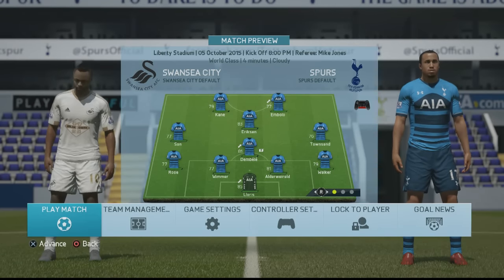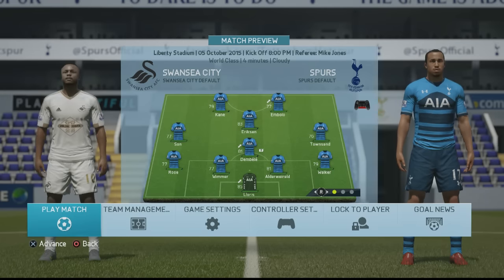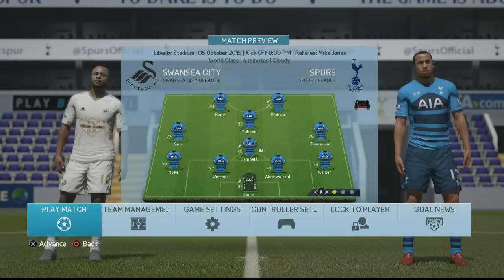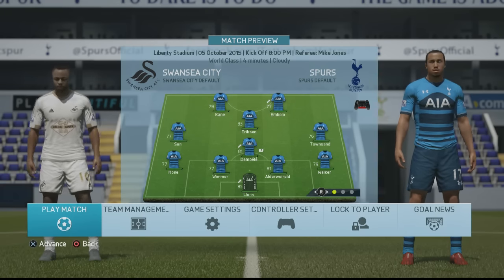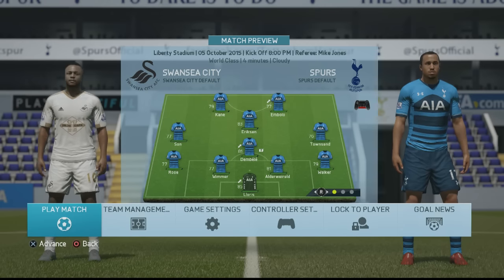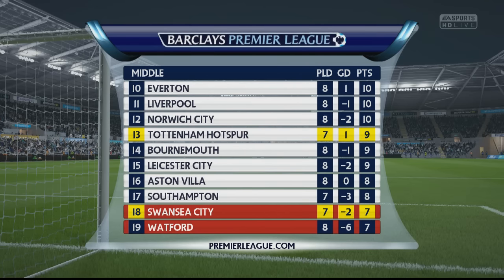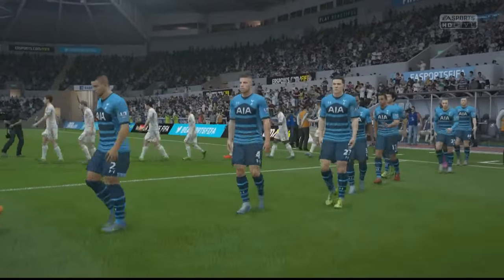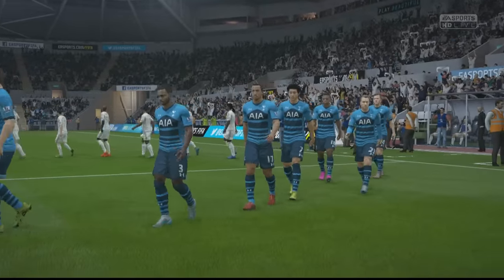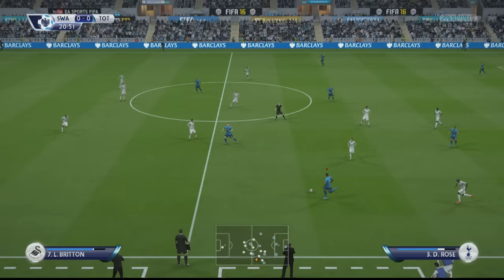This is the team I'm going to use against Swansea. I'm not going to underestimate them — in real life they're actually doing pretty well and are quite a good club, so it's not going to be easy. I've dropped Jan Vertonghen for this game because his form has dropped; only Embolo and Dembele are in form. I'm going to replace Vertonghen with Wimmer. Looking at the league table, Swansea are only two points behind us with a game in hand. Three points can see either team jump up the table pretty fast, and I want to get into the top 10.